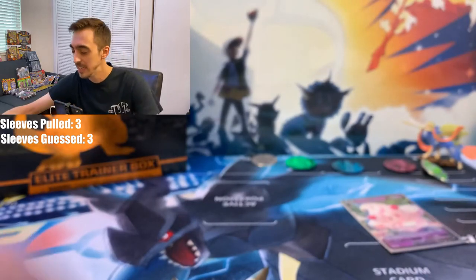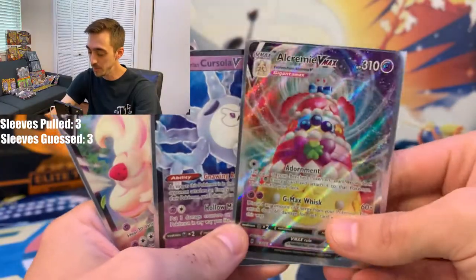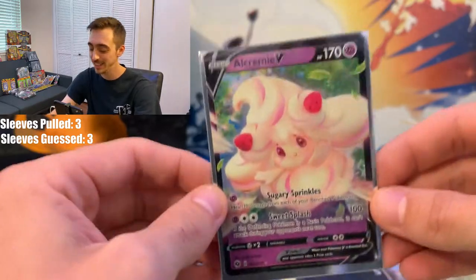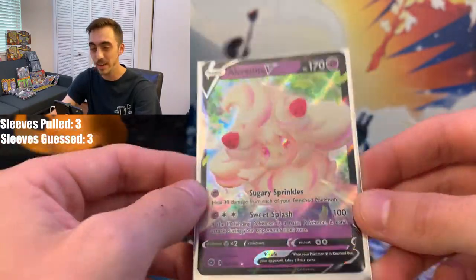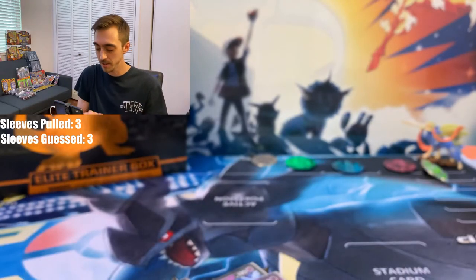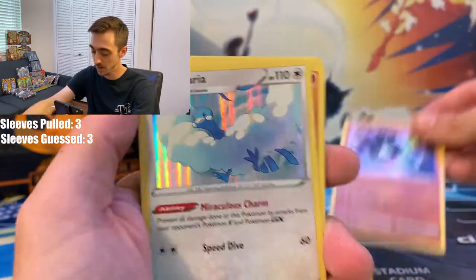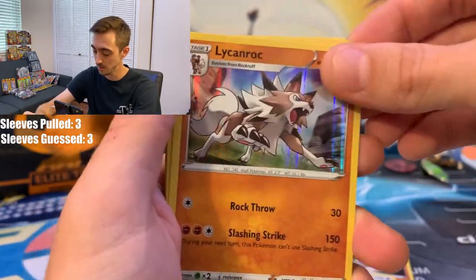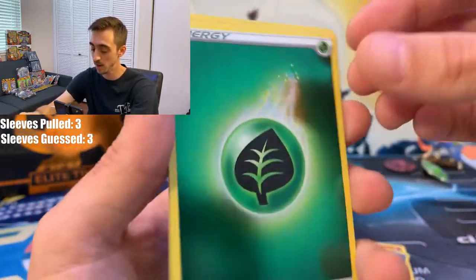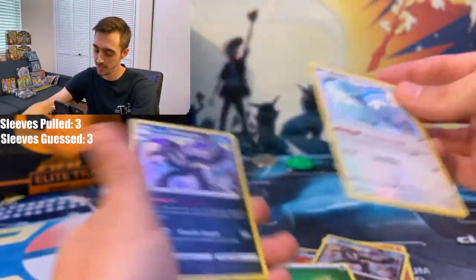Let's do a little recap. We managed to pull the Alcremie VMAX and the Corsula V out of the pin box, and out of an entire Elite Trainer Box, only one V card — the Alcremie V. Got a handful of other holos: Zygarde, Altaria, Altaria again, Lycanroc, Scrafty, Galarian Obstagoon. Got our Reverse Holo Leaf Energy, another Altaria, and another Obstagoon.